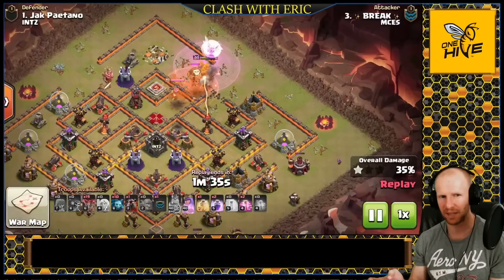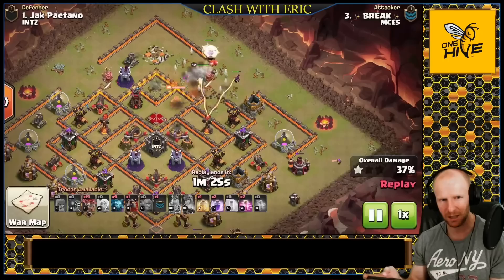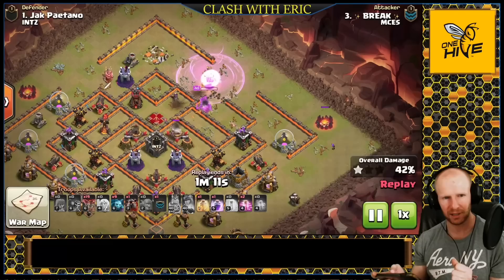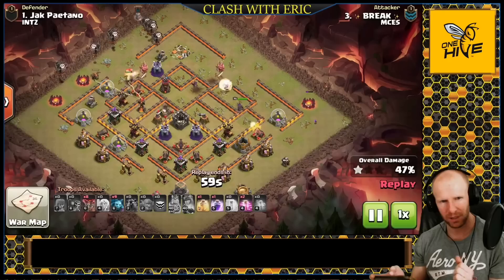The queen gets stuck on a hound in the CC — that's again going to slow her down a lot and she'll probably need another rage while getting hit by a lot of defenses. The hound takes a while to work through. He uses a poison and sends a minion down to help clear pups and get her through quicker. Another rage comes down and now the queen can step up into the Inferno — she has the enemy queen down, the CC dealt with. She steps up to take out the expo, with healers under a rage keeping her fine.